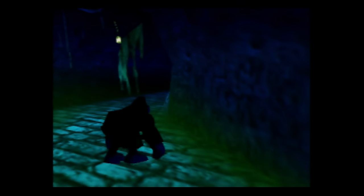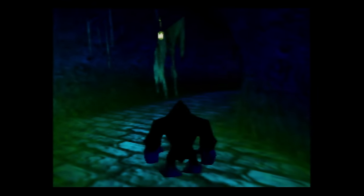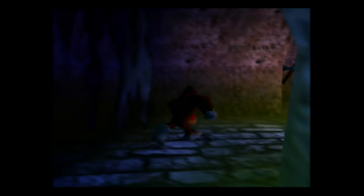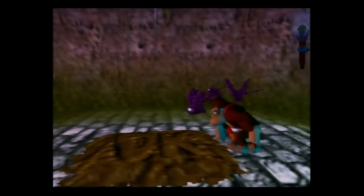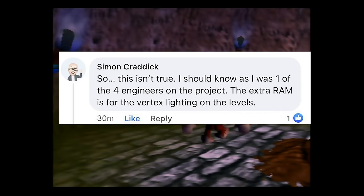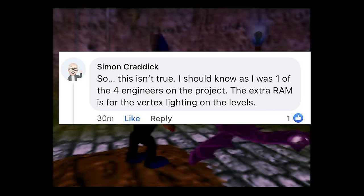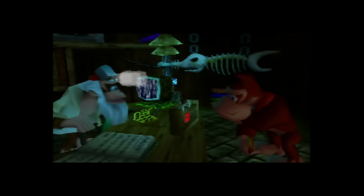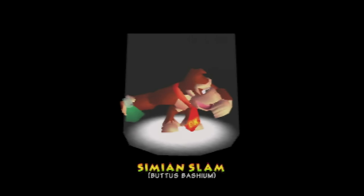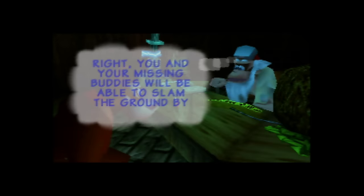Despite the N64's limitations and the fairly early onset of 3D technology, DK64 was one of the very first N64 games to feature dynamic lights. According to Simon Craddock, one of four engineers who worked on DK64, the extra RAM was only ever used to take advantage of ongoing improvements in technology — specifically more advanced vertex lighting. The final piece is that an ongoing reverse engineering effort for DK64 shows the memory map featured almost the entire set of 8 megabytes. So the concept of a memory leak restricting DK64's release without an expansion pack is simply false.